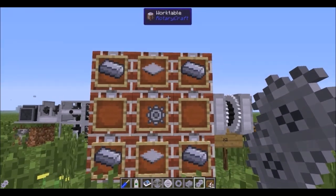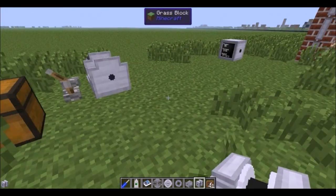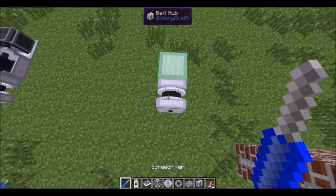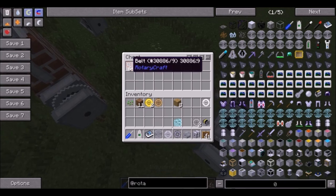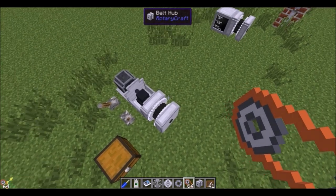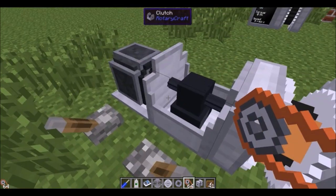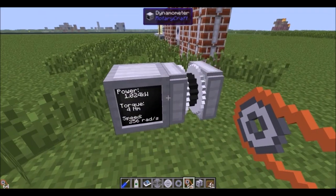You can craft a belt hub using two panels and some steel, giving you two hubs. Placement orientation matters: there needs to be a green output side on each hub, and one of them must be set to red for output so they can connect. Then you take belts — shift right-click to hold them — right-click the first hub, then right-click the second hub, and they hook up. Sometimes the belts don't render visually but the connection is there. As demonstrated, turning on the clutch transfers power all the way across to the connected hub.